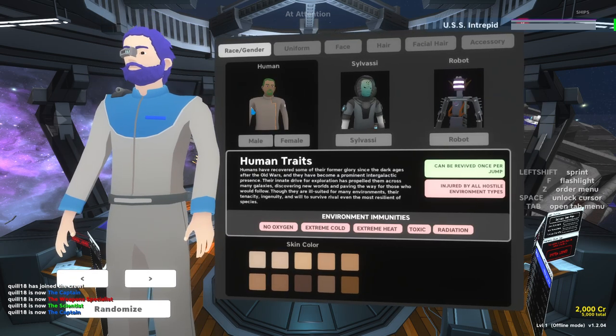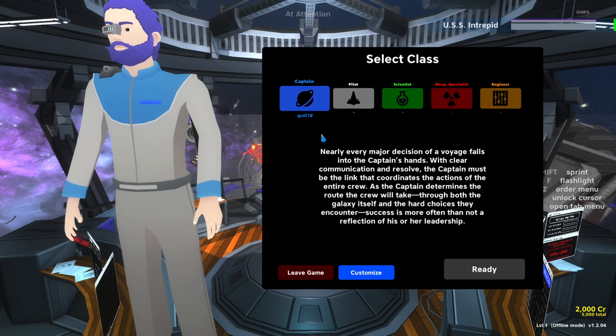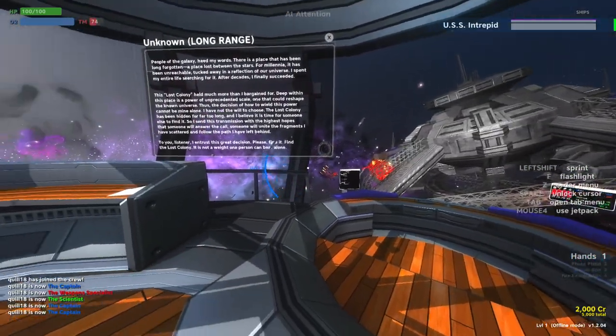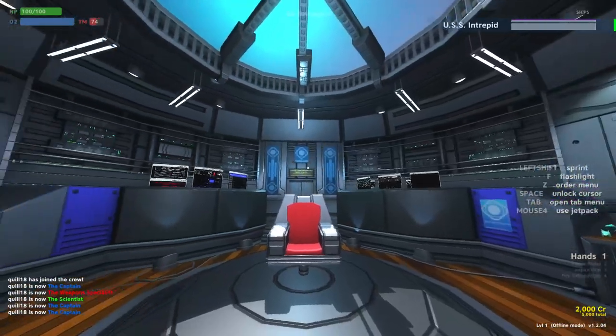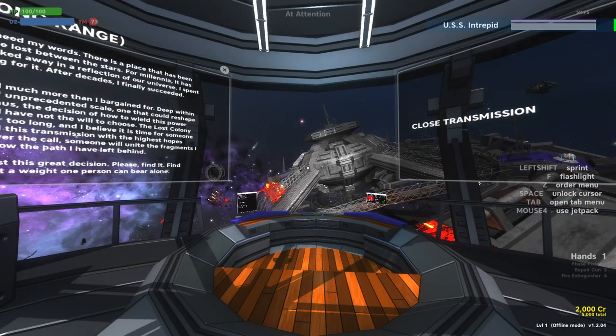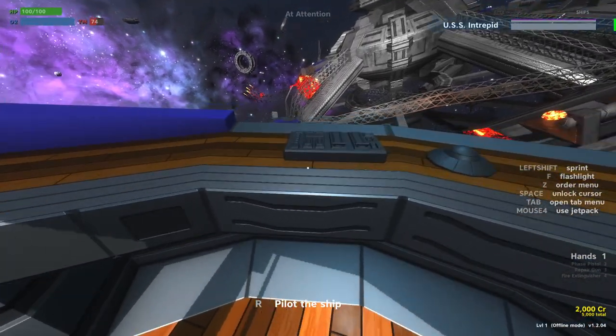You can customize your character. There are different species that have various advantages and disadvantages. I'm just going to stay with human for that vanilla experience. The game is played first person, and we do start off on the bridge of our Intrepid class ship, which has a number of different consoles available to it.